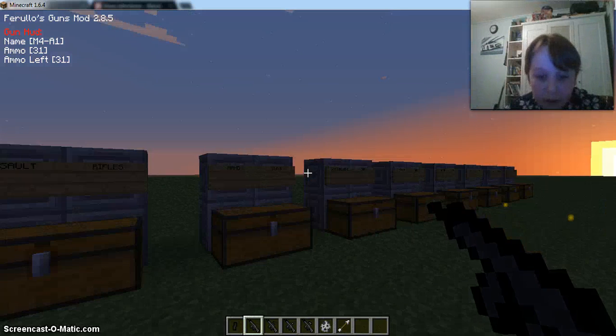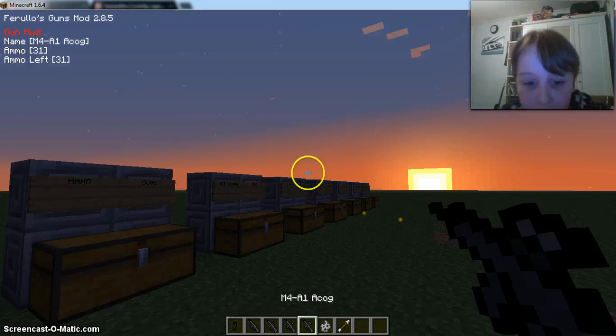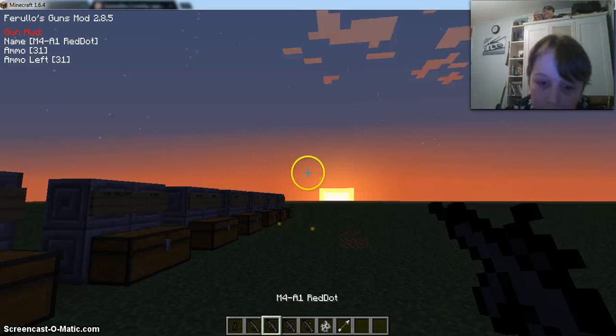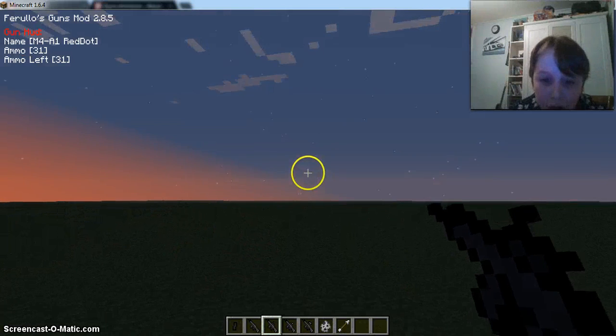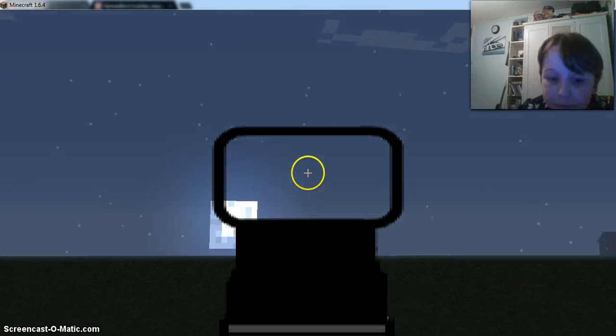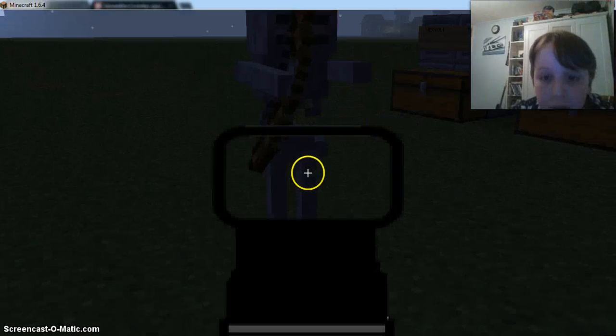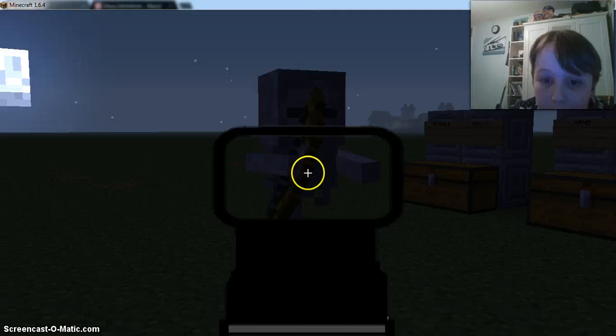We have got a few different M4A1 variants. We've got the red dot, we've got the hollow, and we've got the ACOG - different sights. It's R to zoom in. Still the same gun, only it's got a sight on it, and that means you can zoom up close.